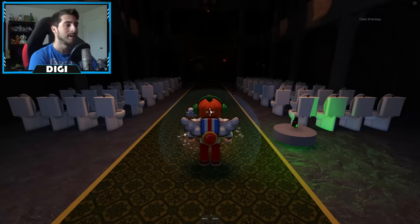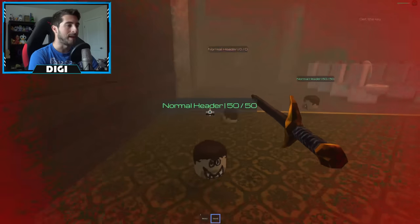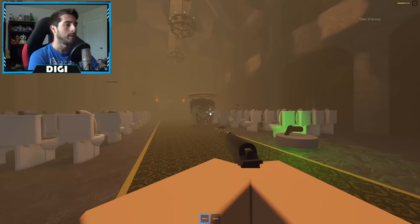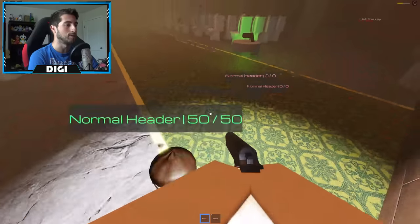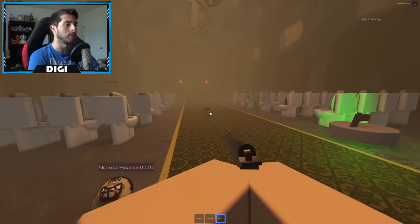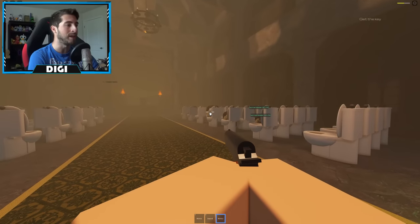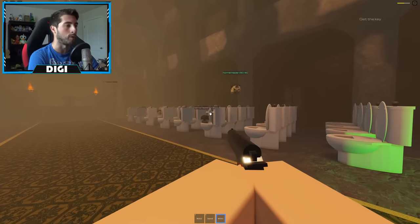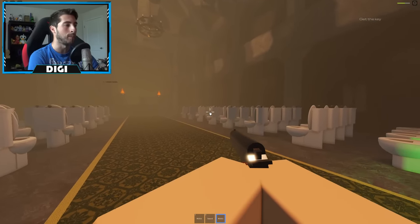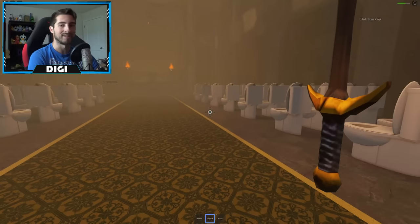Five zones. Right here in zone two, I recommend you equip your sword and then start swinging like a mad man. Use your gun on the big guys — you can use it on the small ones too. It's completely up to you, there's no really right or wrong way. It's just which way is easier and works best for you. These toilets here actually help quite a bit — they kind of snag the bad guys, the heads.